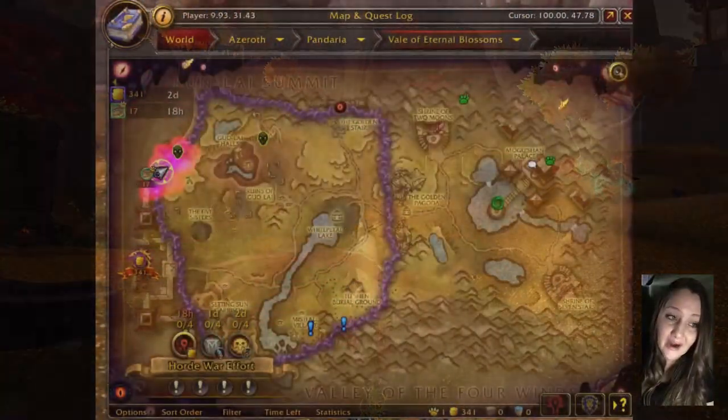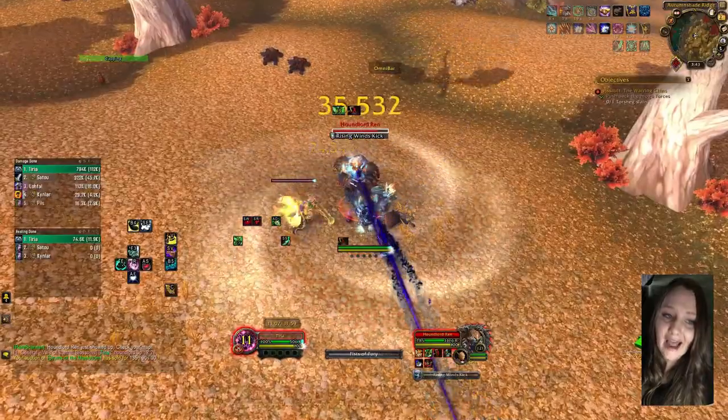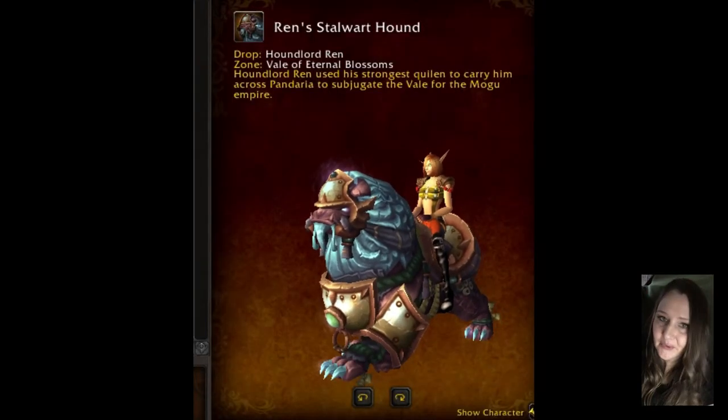The first is Houndlord Wren. He patrols in the area and may drop Wren Stalwart Hound. He may also drop the Zan Tien Lasso, which we'll get to in a minute.